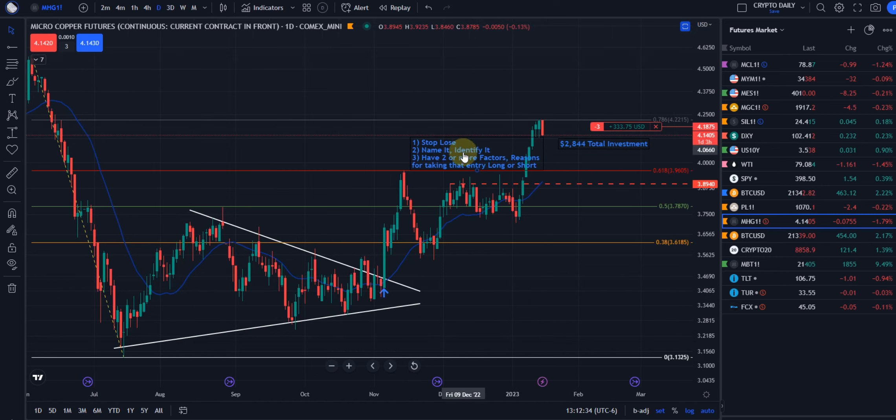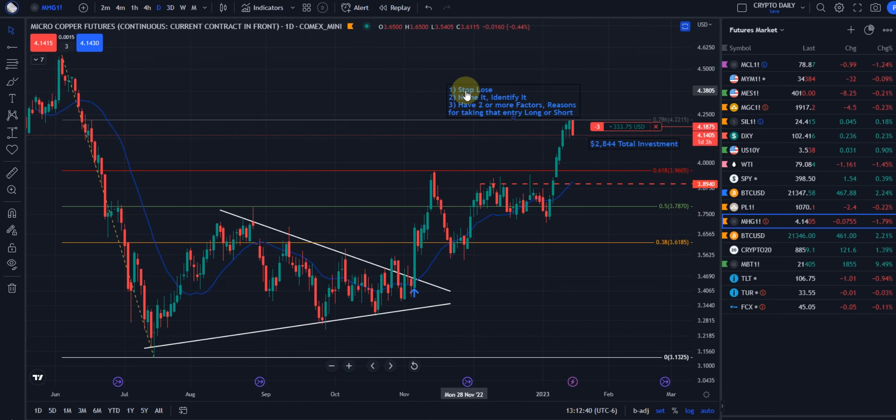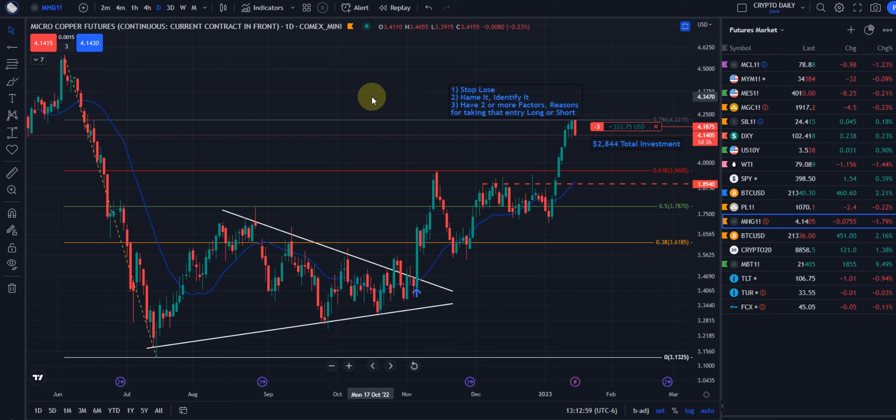Anyway, in this trading game the first thing you want to do is have your insurance — that is your stop loss — because your first loss is always your smallest loss. Before you even get in, like you saw on my gold chart, the first thing I do is put my stop loss in there. Also, if you can't name it or identify it, you shouldn't be in it.